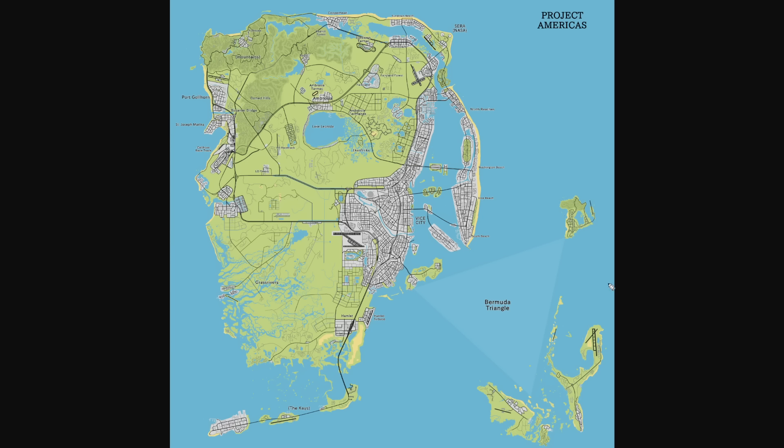In the full picture, the only part of this map that I think is a little speculative are these islands on the eastern side on the right. But I actually love what he did here with the Bermuda Triangle - I didn't think about it, but a Bermuda Triangle parody would be so much fun in a Rockstar game. I couldn't imagine what they could come up with, and maybe they could tie it in with the UFOs and all the aliens from GTA 5.